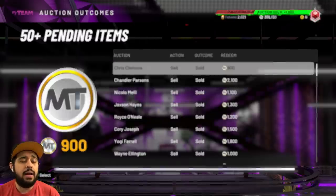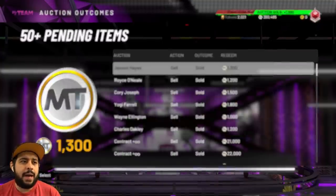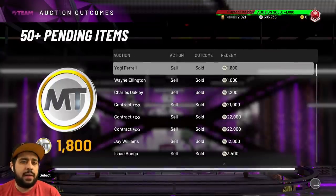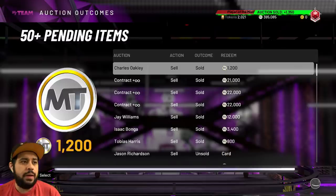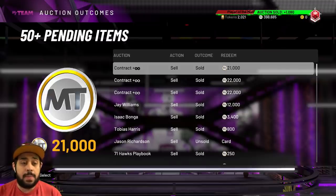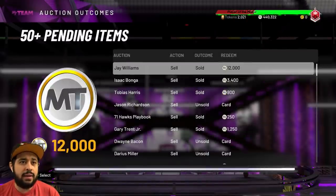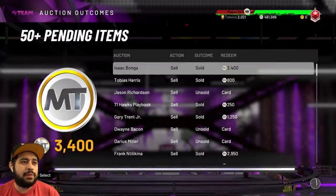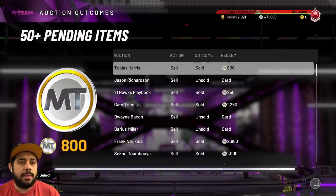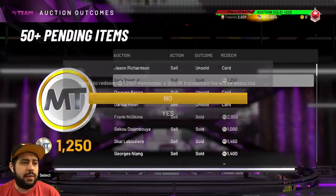We're almost up to 400,000 MT. I did end up selling some of the Galaxy Opals too — I am still saving some because I have a feeling Prime Packs should be coming out very soon. If they don't come out this next Friday, they'll probably be the following Friday. And luckily I sold the Diamond Contracts before that Locker Code came out — I'll take the 21,000, and 22,000. Almost 500,000 MT once again. I got Isaac Bonga from Locker Codes — they've been giving us a lot of those Captives Legends and Linker Packs.